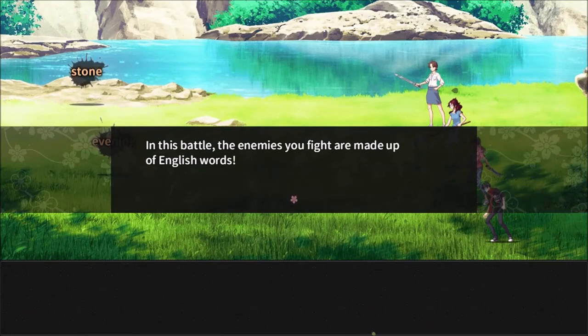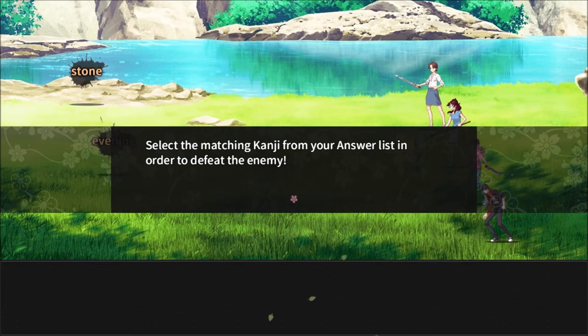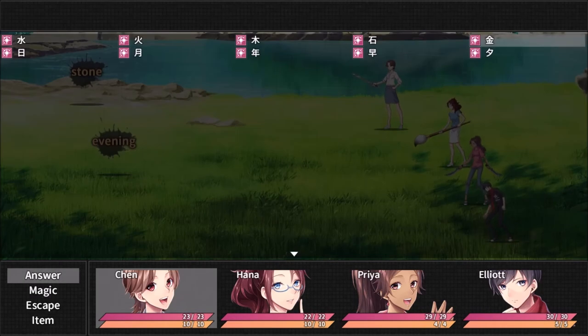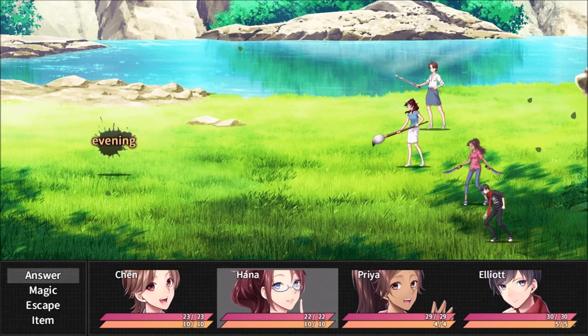In this battle, the enemies you fight are made up of English words. You can defeat them using the same principles of normal combat. Your list of answers has changed to kanji characters instead of meanings. Select the matching kanji from your answer list in order to defeat the enemy. This is essentially a reverse learning — when learning things like English literacy, you try to learn by writing and reading. It's a similar idea here where you learn based off the symbol and then based off the English translation. We have stone. Of course, we know about stone. And then it draws the symbol, which is nice. Evening.